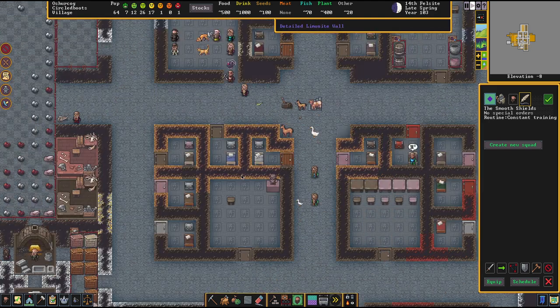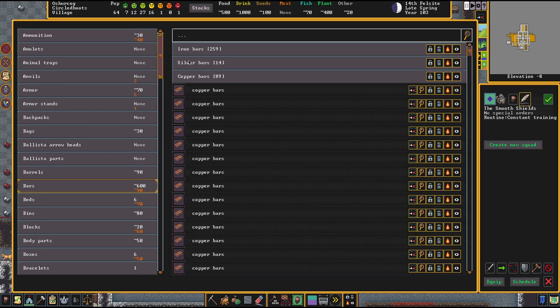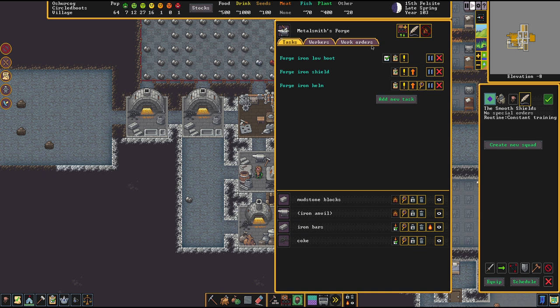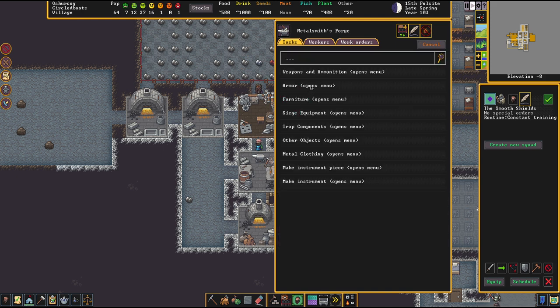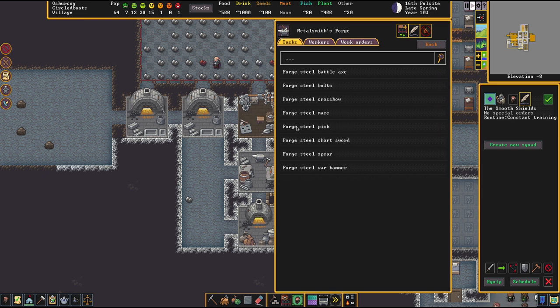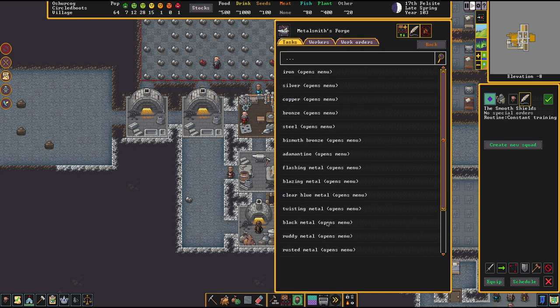I also noticed that some of my dudes are still wielding copper weapons, and that's really intolerable. Look at us — we're rocking steel bars. So we're going over here to the Metalsmith's Forge, and we're going to make ourselves some steel weaponry. That's something I do really often when I don't have steel automated on a bigger scale yet. We make a battle axe, we make a war hammer — just provide them some quality gear. They'll grab it. That's going to help our military.